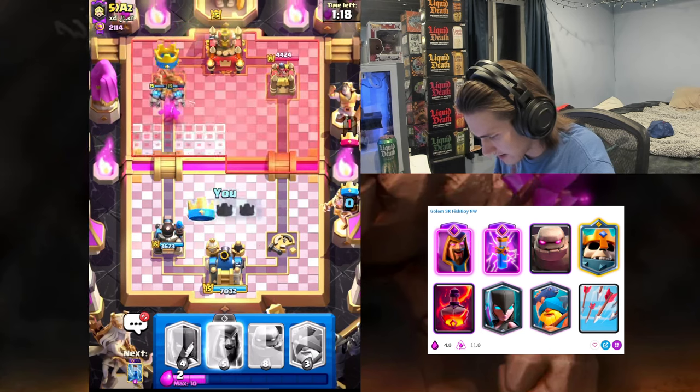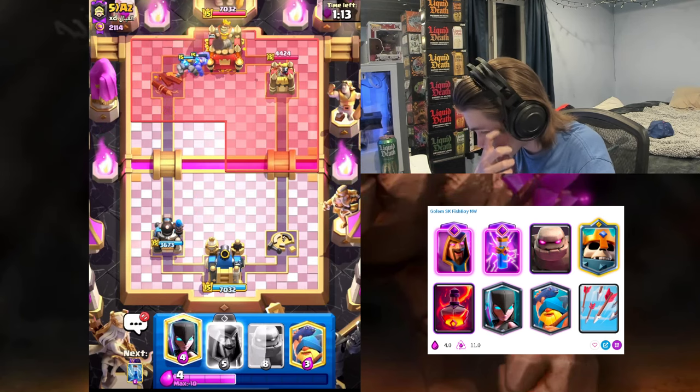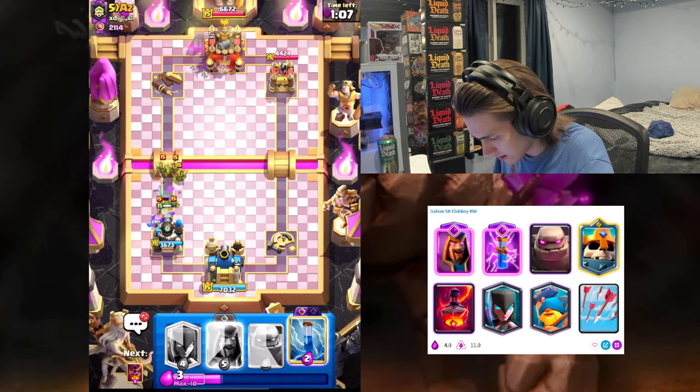All right, Skeleton King dies, we trade towers, and I feel like this is probably the best situation for us right now. I will have to go Fisherman here — we're gonna have a lot of awkward cycles.